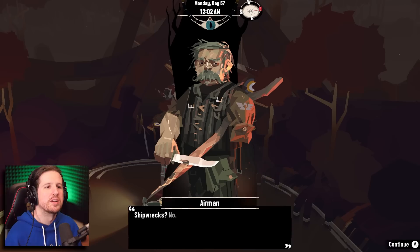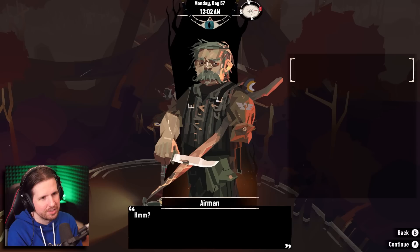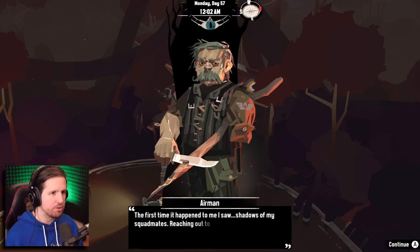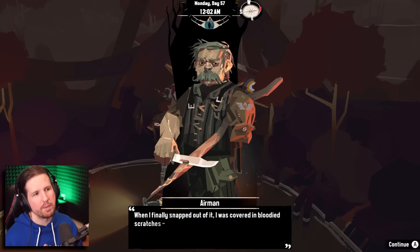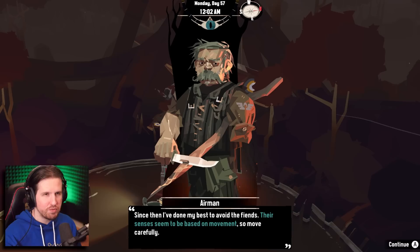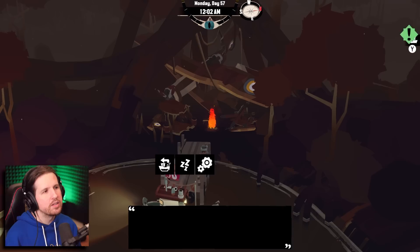This is fun, I have a little mission! Are there any shipwrecks around here? 'No — anything that meets its end here is quickly swallowed by the silt.' Tell me about the mindsuckers. 'Devilish creatures through and through — they'll stalk you along the waterways and emerge suddenly, screeching their terrible song.' I ran into one as soon as I came in here. 'The first time it happened to me I saw shadows of my squad mates. Their senses seem to be based on movement — move carefully.'